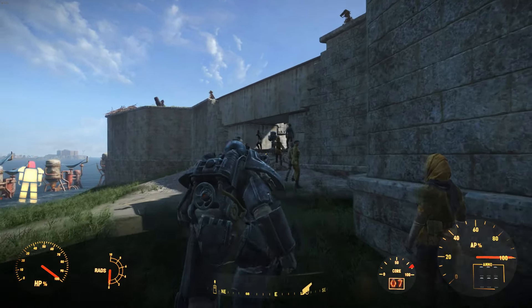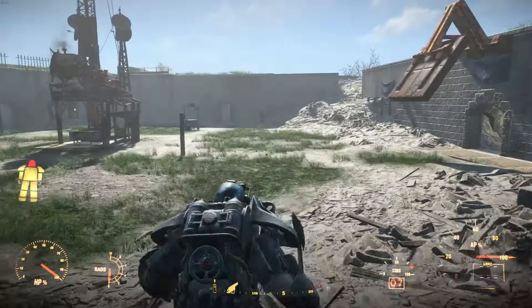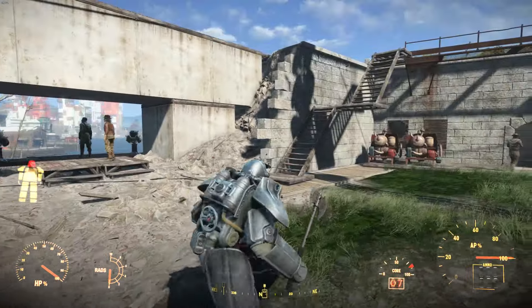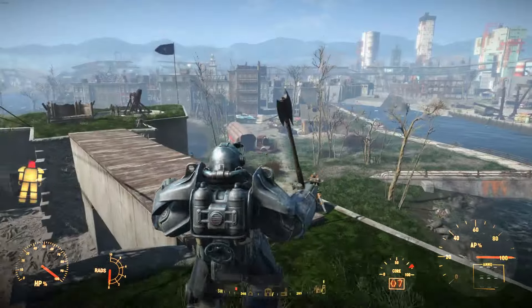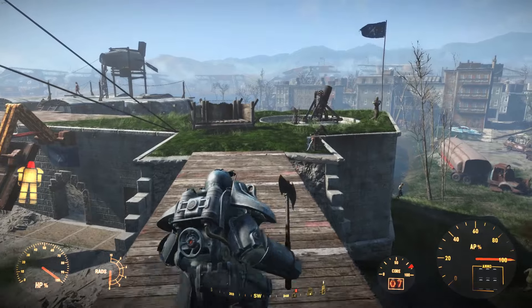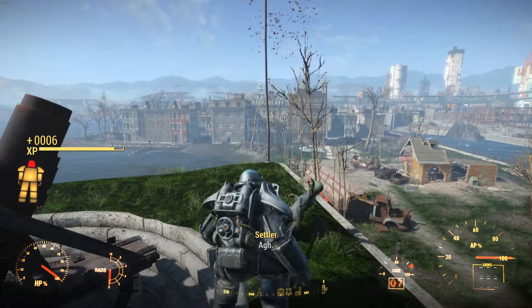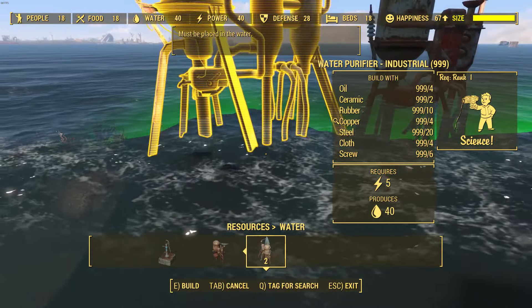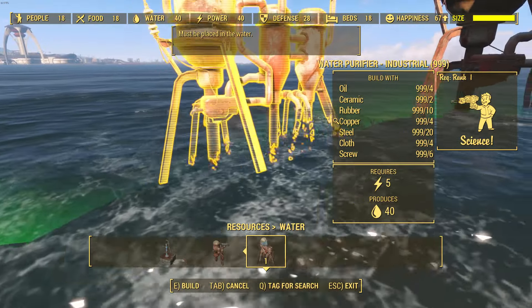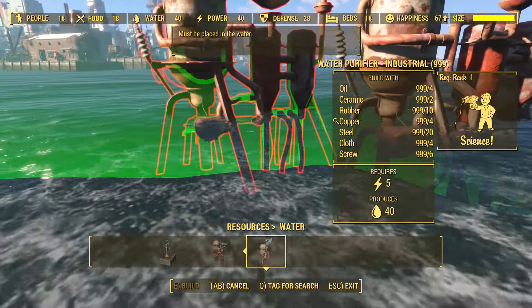For this to work, I'd recommend finding a settlement that's near water. I'm going to be showing it at the Castle. Sanctuary has the river, though you're somewhat limited on space there. There's also the island if you want to go out there. You're just going to need water, and the more water accessible the better. The only downside is you'll need a decent amount of materials, but the more you play the more you'll find them.